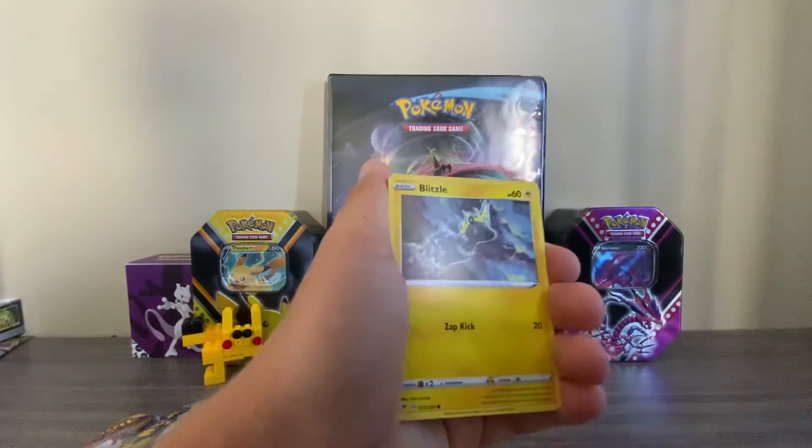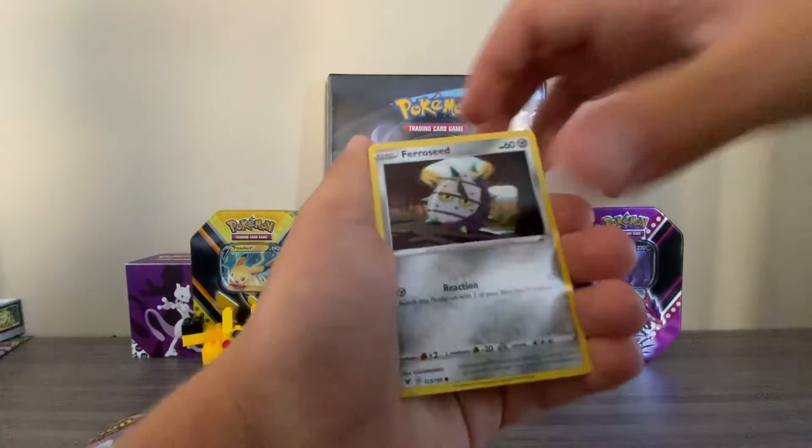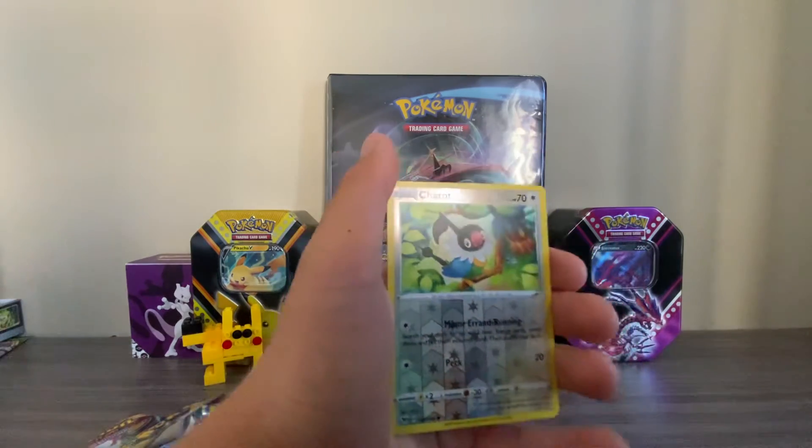Rocker Off. Blitzel. Skiddo. FerroRochet. Dedenne. Chatot. And come on, let's get this red Charizard.